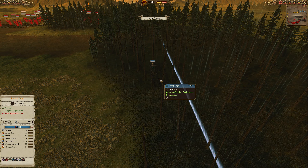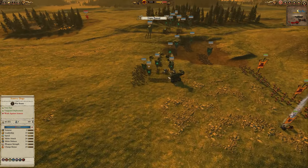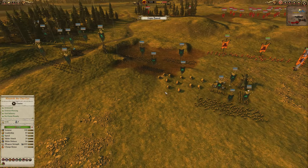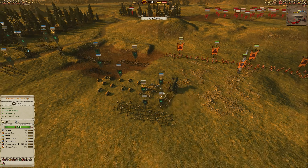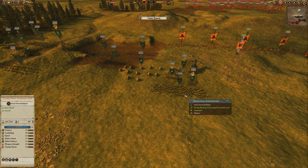I have a couple of units of Centigors with throwing axes and some Chaos Warhounds that are poisonous. My ally today is the Vampire Coast. He's got some scurvy dogs over there in the same flanking position that I have, and his main force is just a bunch of artillery and missile units — as you should when you're playing the Vampire Coast.